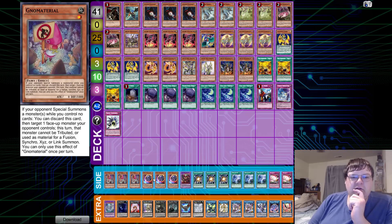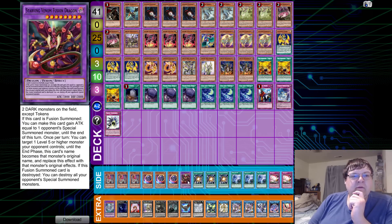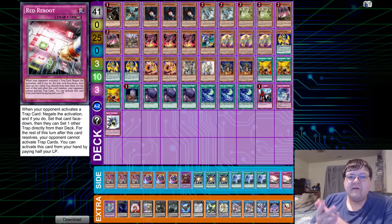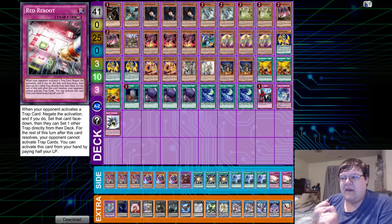The side deck includes triple Ghost Ogre, triple Nibiru, one Starving Venom Fusion Dragon, triple Super Polymerization, triple Twin Twisters, and two copies of Red Reboot — wrapping up the first-place list.